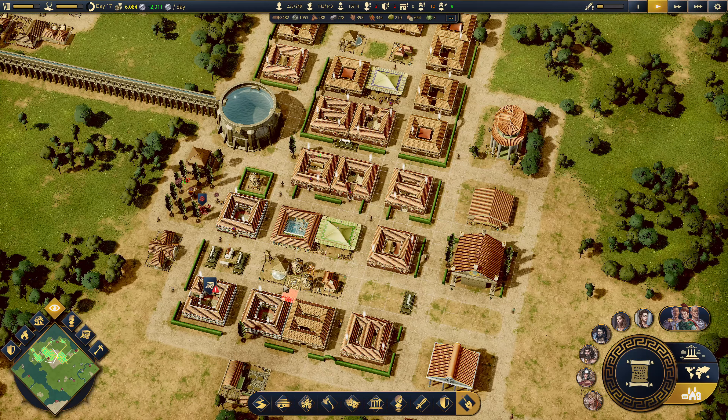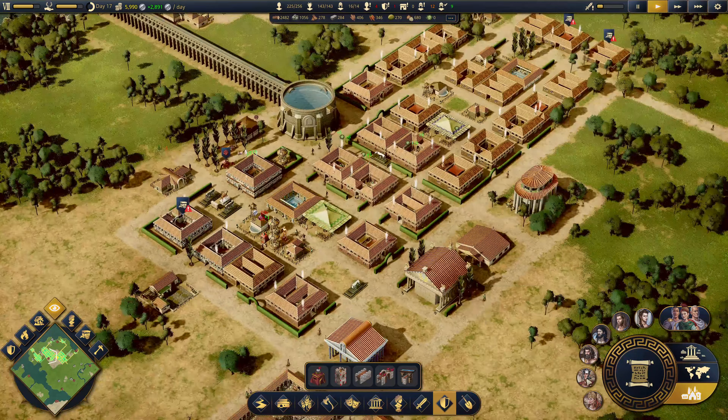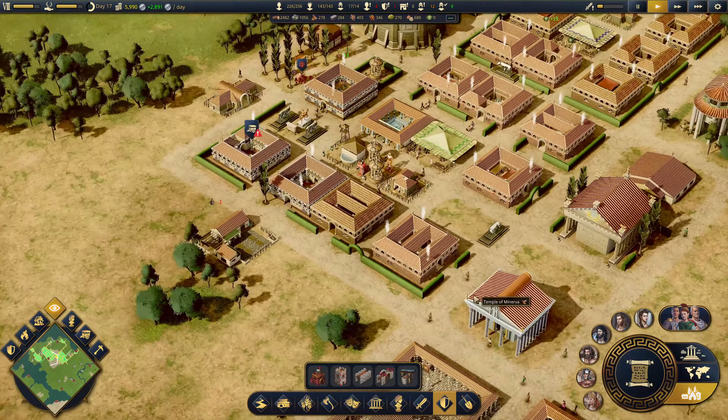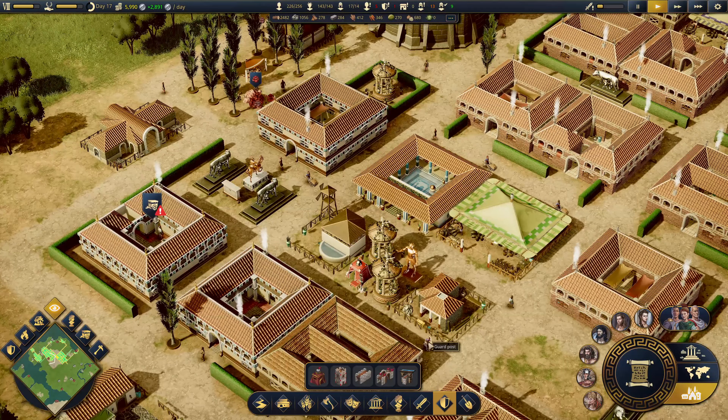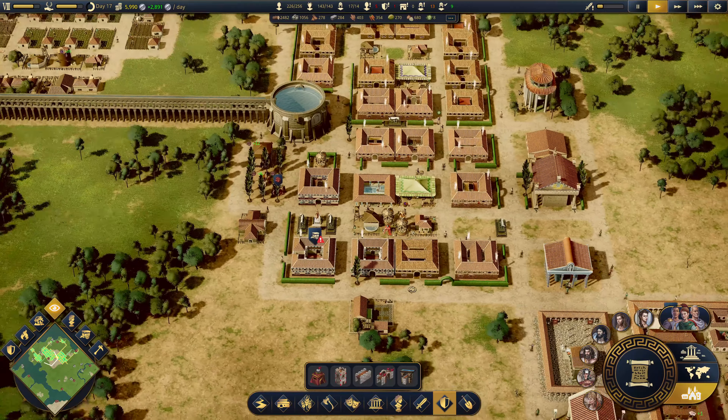As much as I like that garden, it's going. There you go - defensive bulwark. There's my dude. Guard post. All right, that's nice.